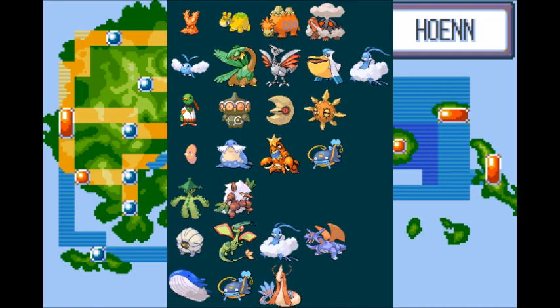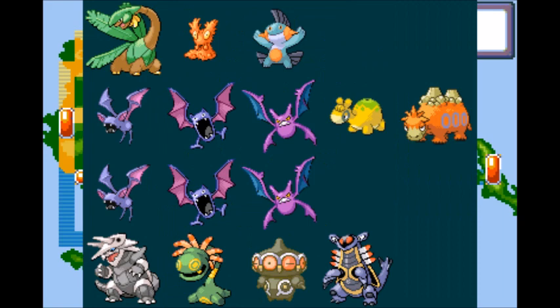Ludicolo will do okay against Flannery with a Water move, but do best against Winona, Tate and Liza except Kirlia, Phoebe's Grass types, Drake except Kingdra, Wallace's Wailord, Wishcash, and Milotic, rivals, Team Magma, Team Aqua's Flying types, and Steven's Aggron, Cradily, Claydol, and Armaldo.